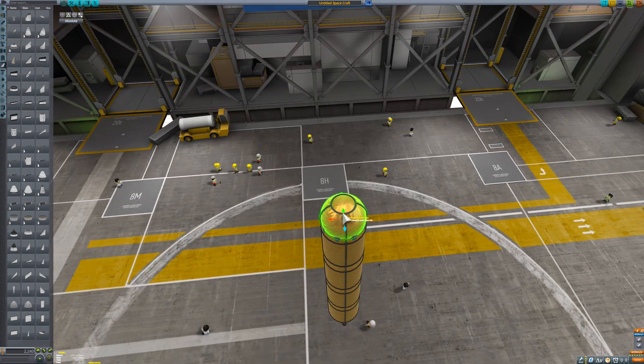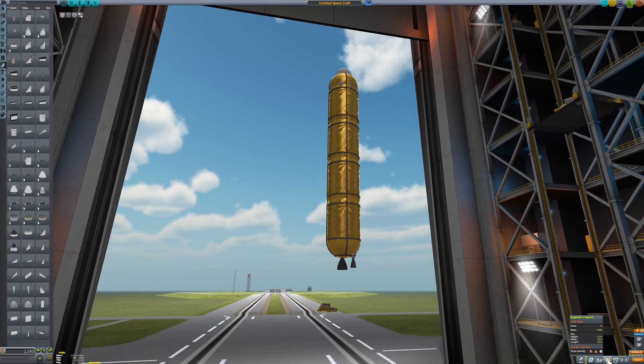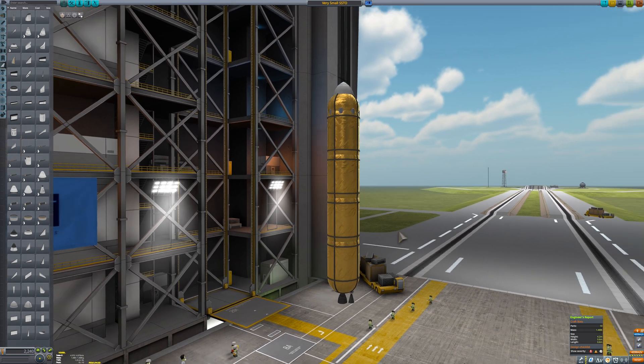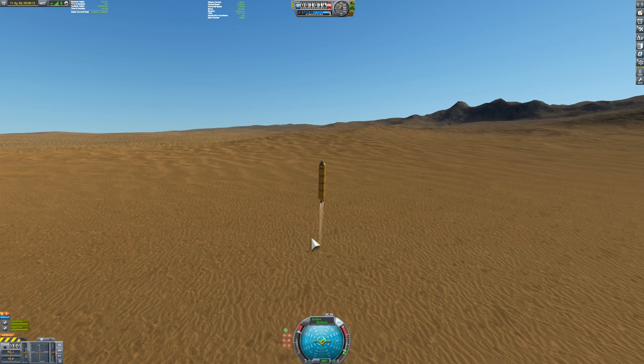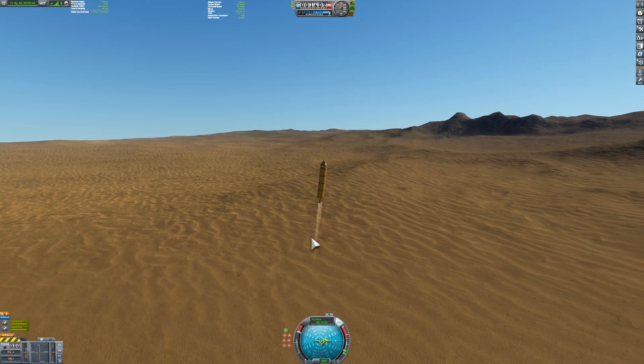I'm putting a smaller nose cone on top so I can store fuel there too. This craft weighs around 1.486 tons. For both launches I'm using the desert launch site, because it's much higher above sea level than the KSC launch site. You can see how much less thrust this one has compared to the CAL overclock ship.